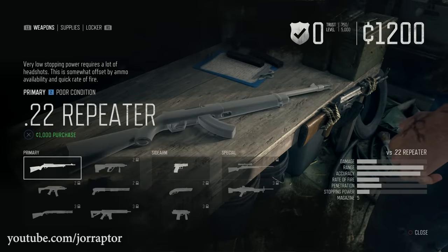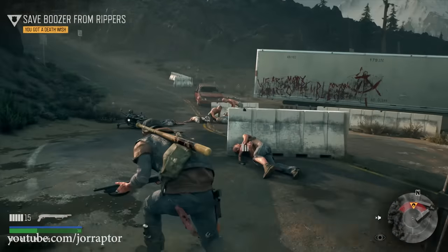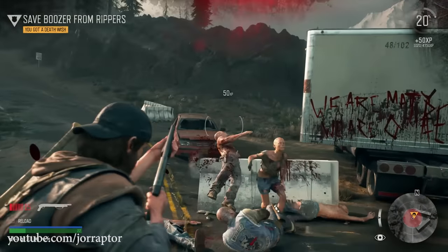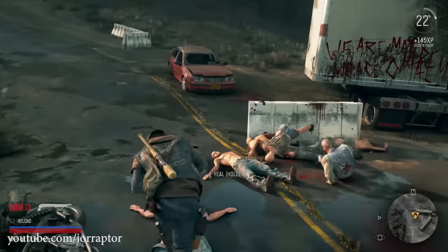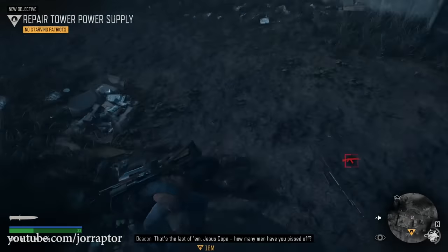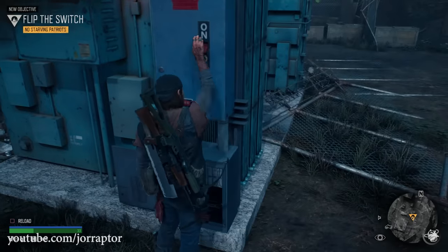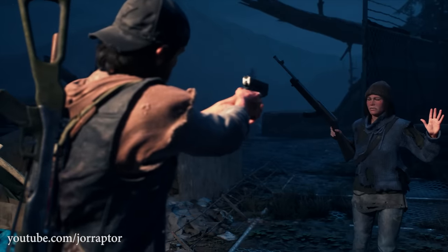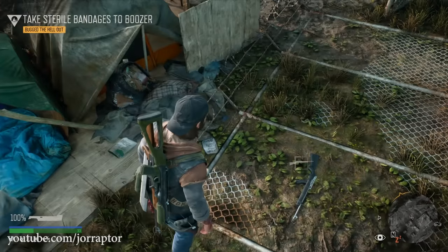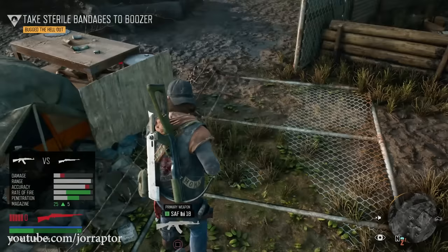Weapons in Days Gone have ranks with 5 being the highest. You can already get a taste of a rank 3 weapon in the first hour of the game because you can borrow Boozer's shotgun, but you're not able to keep it. One of the early missions for Copeland has you take out an ambush camp of human enemies. After you kill everyone and repair the generator, a lady appears with an empty gun. When you send her away, she drops a rank 2 .22 repeater that will be better than the rank 1 assault rifle you likely have.